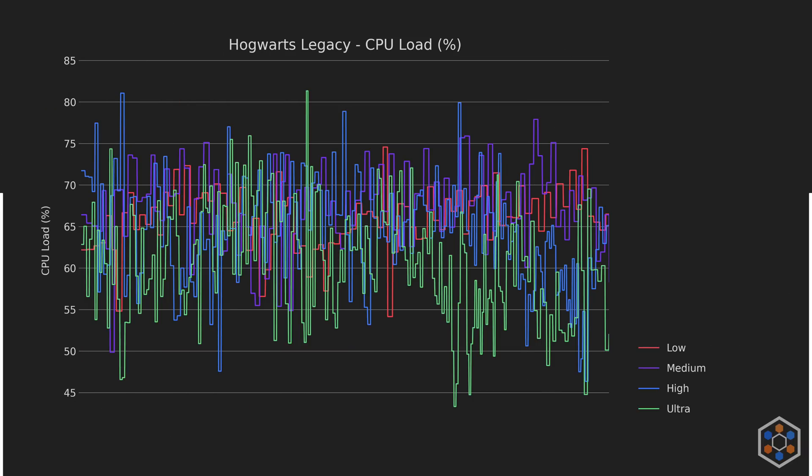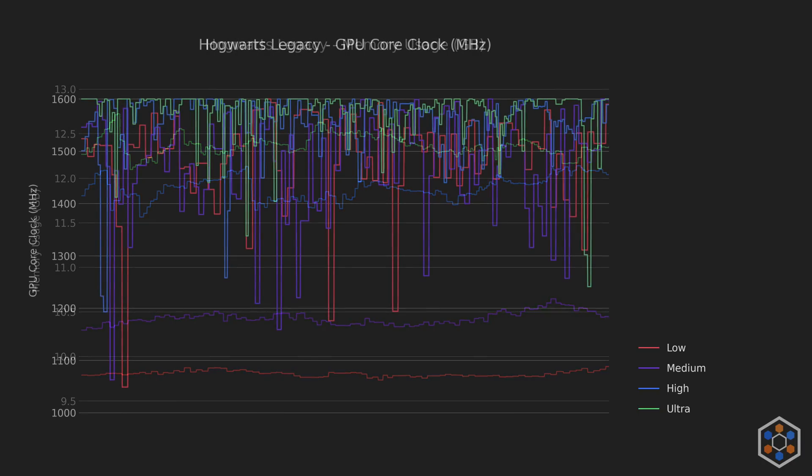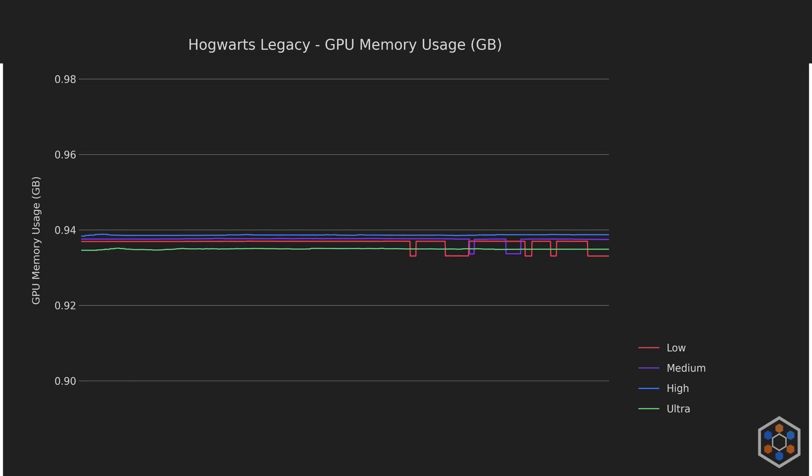CPU load is pretty high but it never really tops out, so let's move on. Memory usage is also high but never really using everything available. And I think we found the bottleneck — the GPU is getting absolutely massacred here. I'm pretty confident that this is our bottleneck. The VRAM utilization could also be an issue, utilizing the entirety of the reservation, so we'll definitely need to look into expanding it and giving the GPU some breathing room.